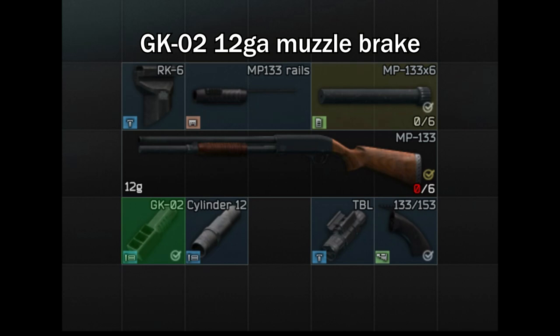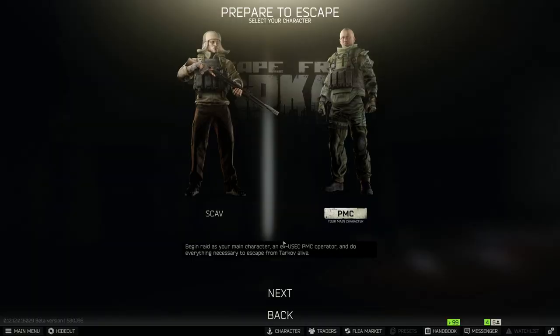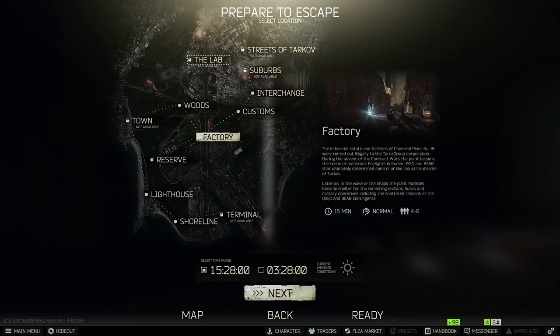Finally, the hardest part to get for Gunsmith Part 1 is the GK-02 muzzle brake, which can only be obtained from Jaeger level 2. If you're at lower levels completing Jaeger's tasks, getting to Jaeger level 2 is pretty hard as the level requirements are high. If you have access to the flea market, I would highly suggest you get it from there. Otherwise, from my experience I've gotten the GK-02 from a scav that spawned with this item.